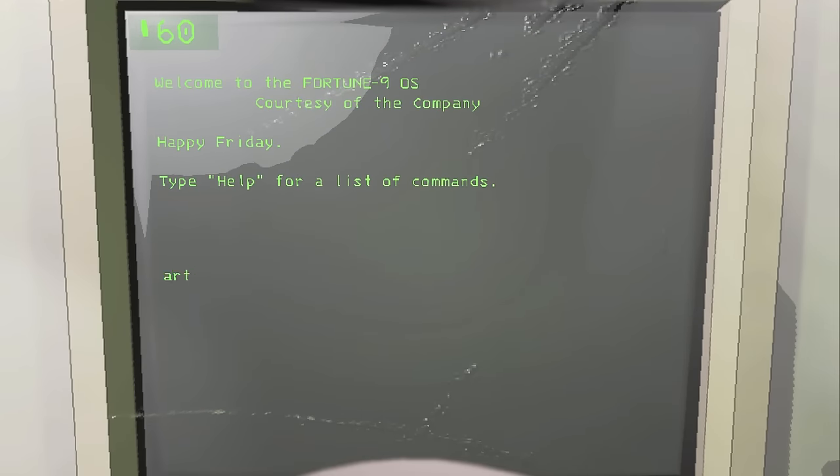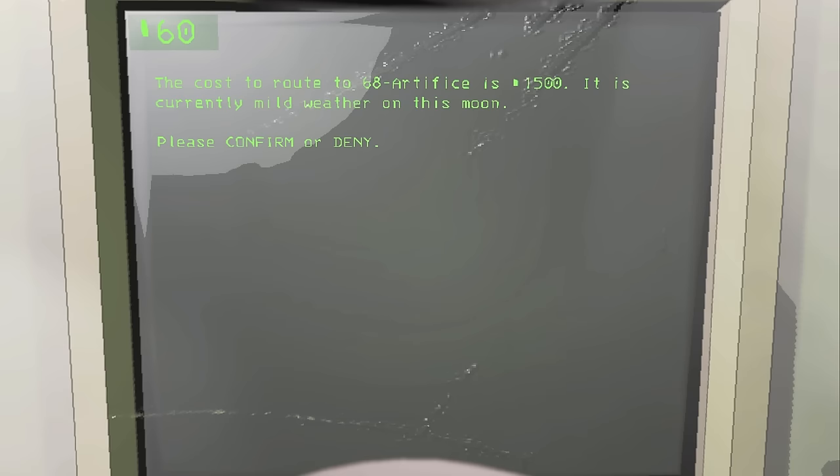Artifice is a tier 4 moon hidden from the moon list that can be accessed by typing 'art' and hitting enter.